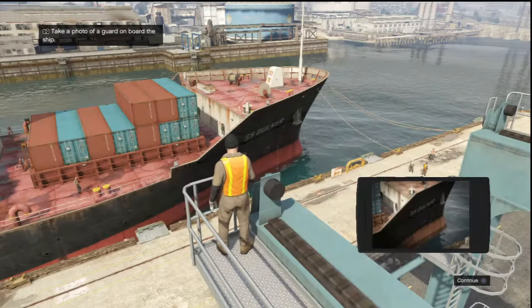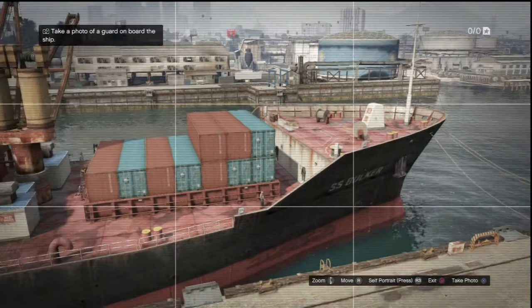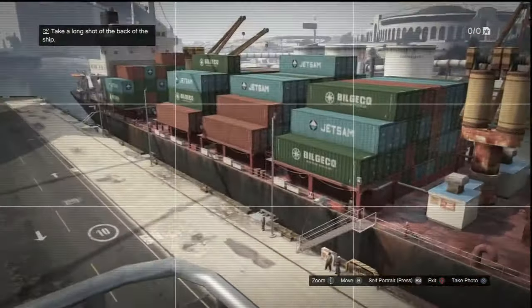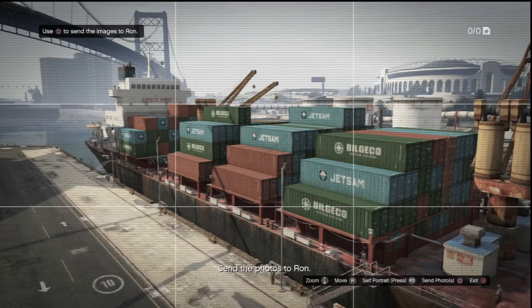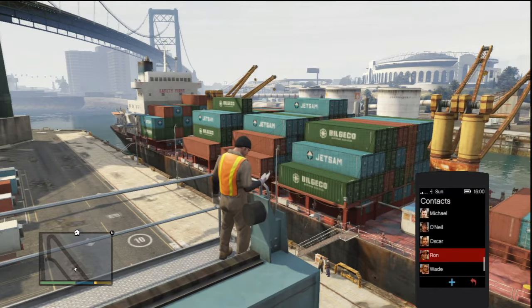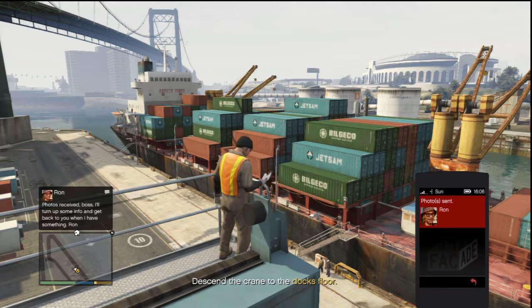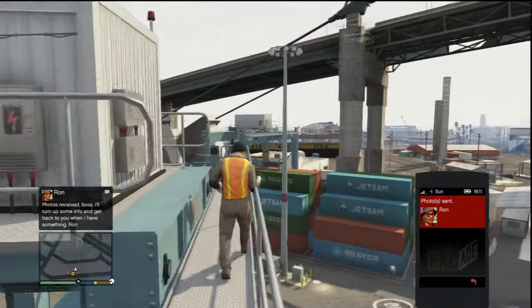SS Bucky. I'm paying no attention, guys - story of my life. All right, take a long shot at the back of the ship - cool. Even though I already took this one right here, let's take it again. Use the share icon to send images to Ron. And where is Ron at? That Walmart-ass phone - you got this phone from Walmart, you know he did. Okay, we sent the photos - cool. Descend the crane to the dock's floor. Photos received boss, I'll turn up some info and get back to you when I have something.